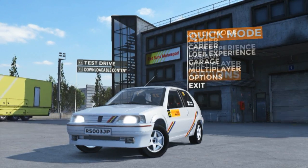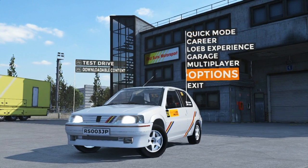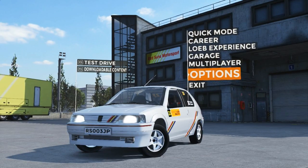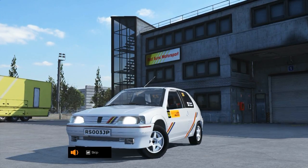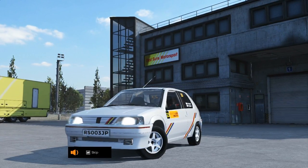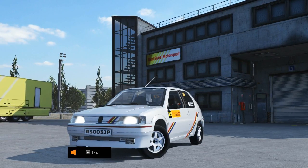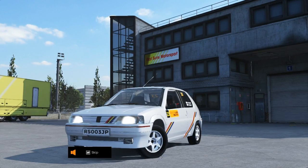Let me just change some settings and then go for a quick test drive on this car. During test drive sessions you can drive freely within the training area. There are also two circuits where you can put your speed and accuracy to the test — to start a timed session just approach a circuit and press the appropriate button.